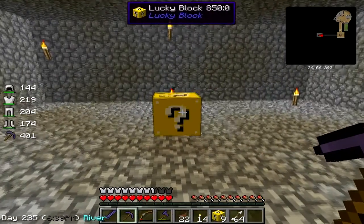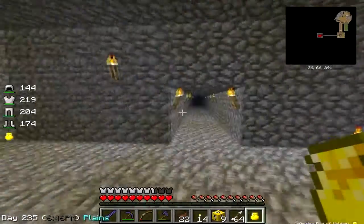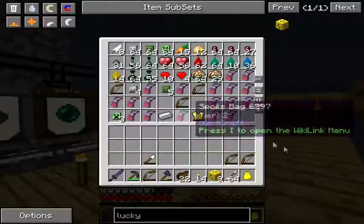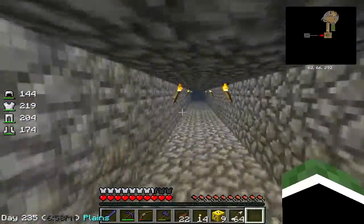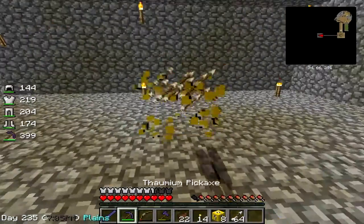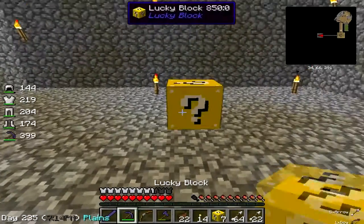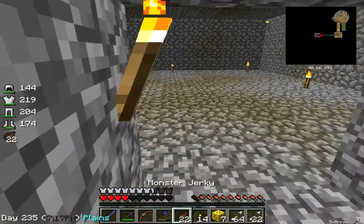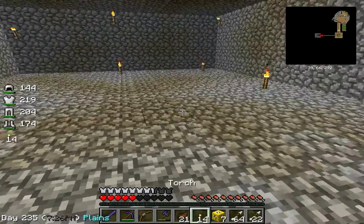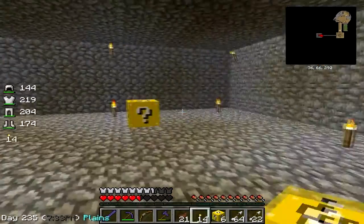Lucky block number one - a golden bag of holding! I like this too much, I don't want to die with this on me. This is going to be my tool bag if we survive. Number two - a bunch of arrows and a bow, I'll take that. So far so good. Oh shit, ow - okay that hurt, must have been a damage health potion. I'm gonna stand back now and let my health regenerate.